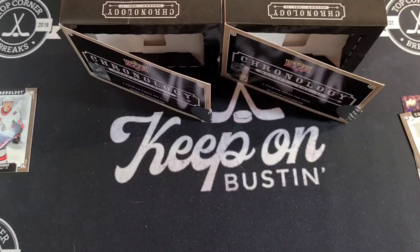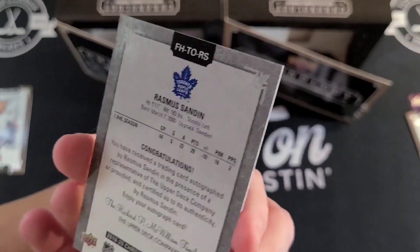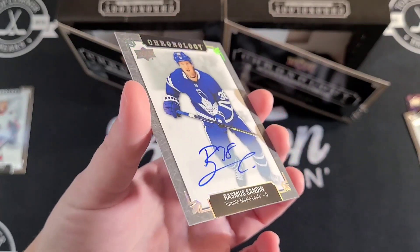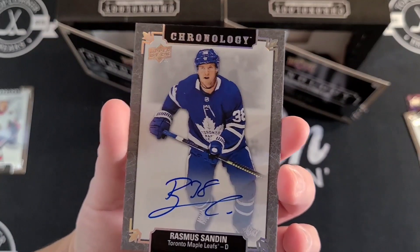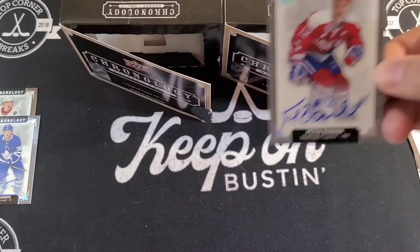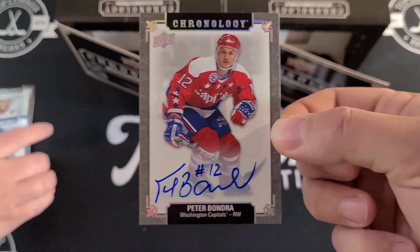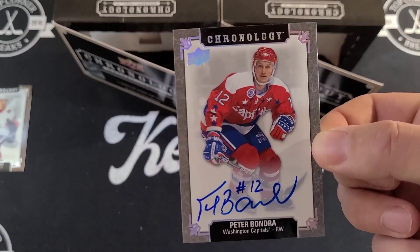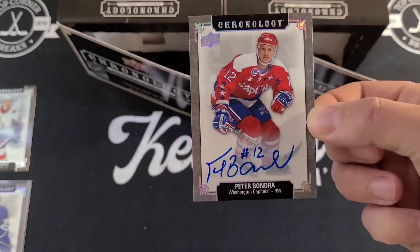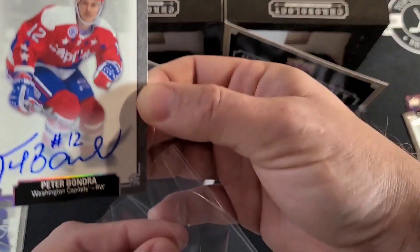There are going to be some happy fans in the Top Corner Breaks community — we've got a Maple Leafs Rasmus Sandin on-card auto. Very nice-looking card, no numbering but beautiful. Not a sticker auto — that's a base auto. And on the other side, a Peter Bondra Washington Capitals on-card auto — really nice. He puts his number in his auto and so did Sandin with 38. Bondra is a Washington legend and a definite pure goal scorer.